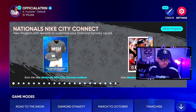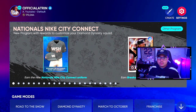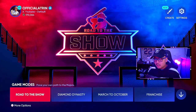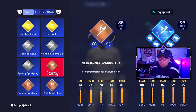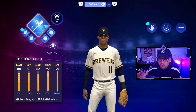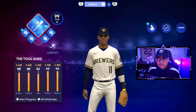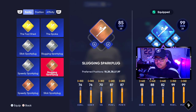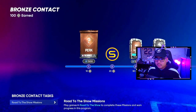If you're just starting out brand new on Road to the Show, head to settings first so those games go through very quickly. Then start a new Road to the Show and pick the contact archetype — not power, not speed or fielding — the one that allows you to get second base as your primary position. Once you have that, you'll be starting with the Slugging Spark Plug archetype at the bronze level.